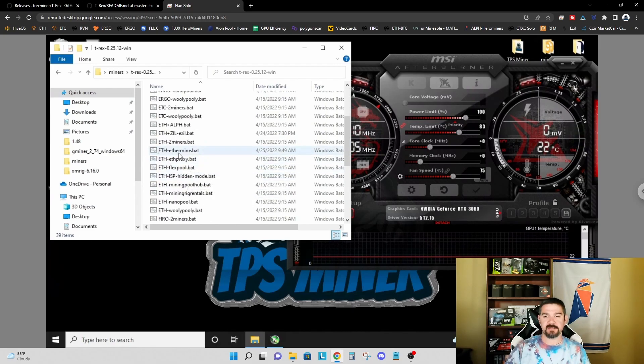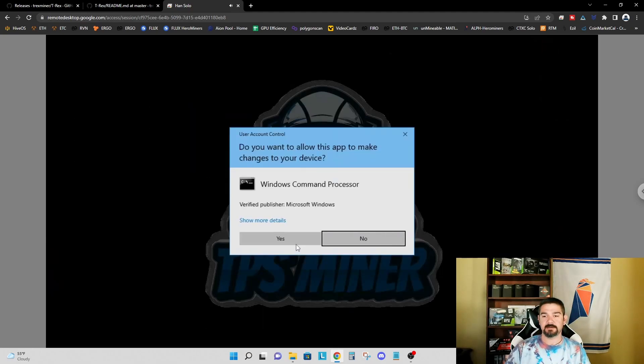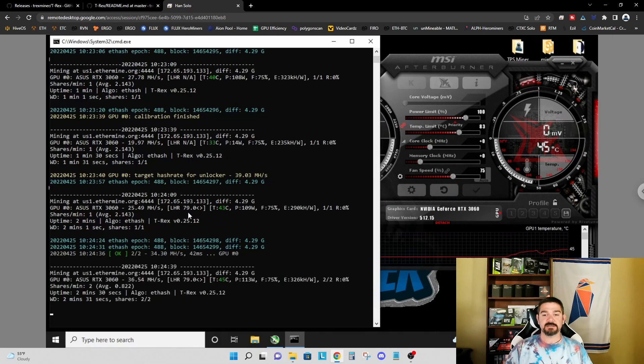We're using the eth.ethermine batch file, so we right-click and run it as administrator because we're locking the core clock, which requires administrator privileges. We can see in the miner that the GPU 0 calibration has finished. It's set a target hash rate for the unlocker at 39.03 MH/s, which equates to an LHR unlock of 79.0 percent.